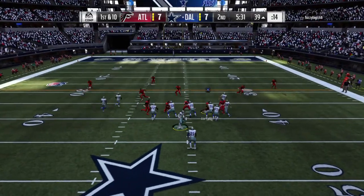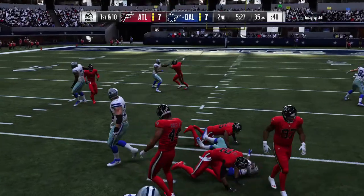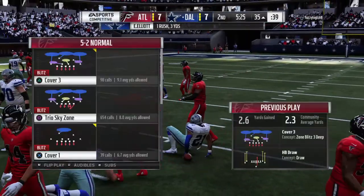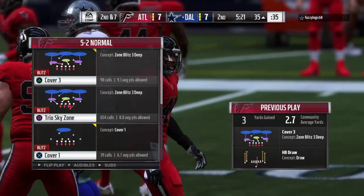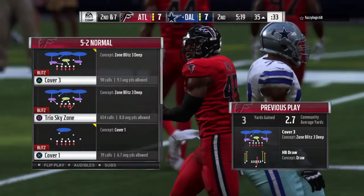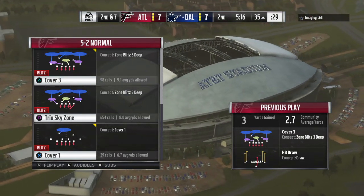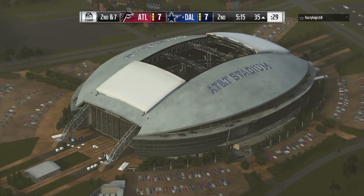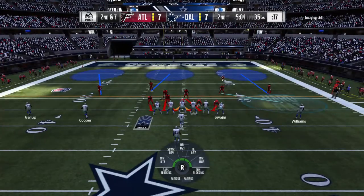They're all the way down inside the 40 now for first and 10. Elliott fighting his way down to about the 35-yard line, three yards on the pickup, and it'll be second down. They tried a quick hitter inside, but that one was swallowed up. What they were hoping was that those big defensive linemen would take the bait and move laterally and open up a crease to run through — didn't happen on that play.